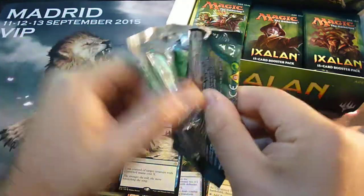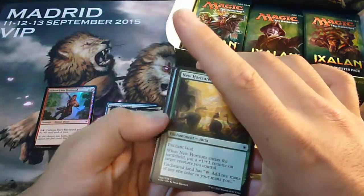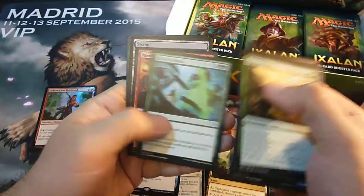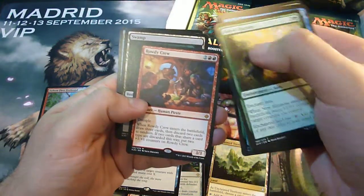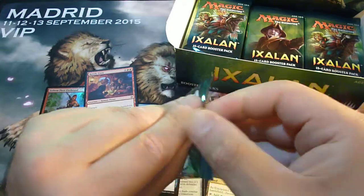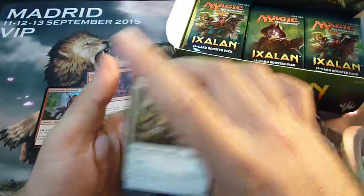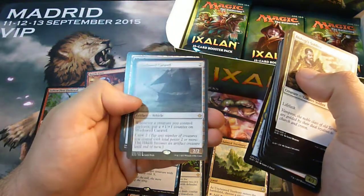Well, no mythics so far — I hope we get the Carnage Tyrant or a good foil rare. Rowdy Crew — one mythic finally, but not a good one unfortunately. The best mythics are the Carnage Tyrant, the planeswalkers, and the Dinosaur. A vehicle — vehicles are back in Ixalan.